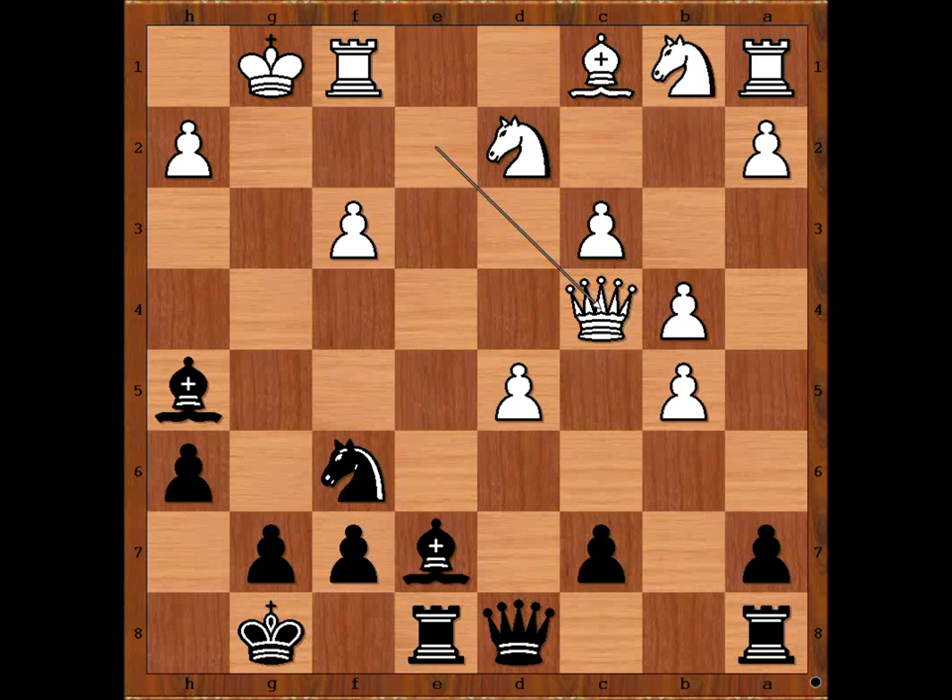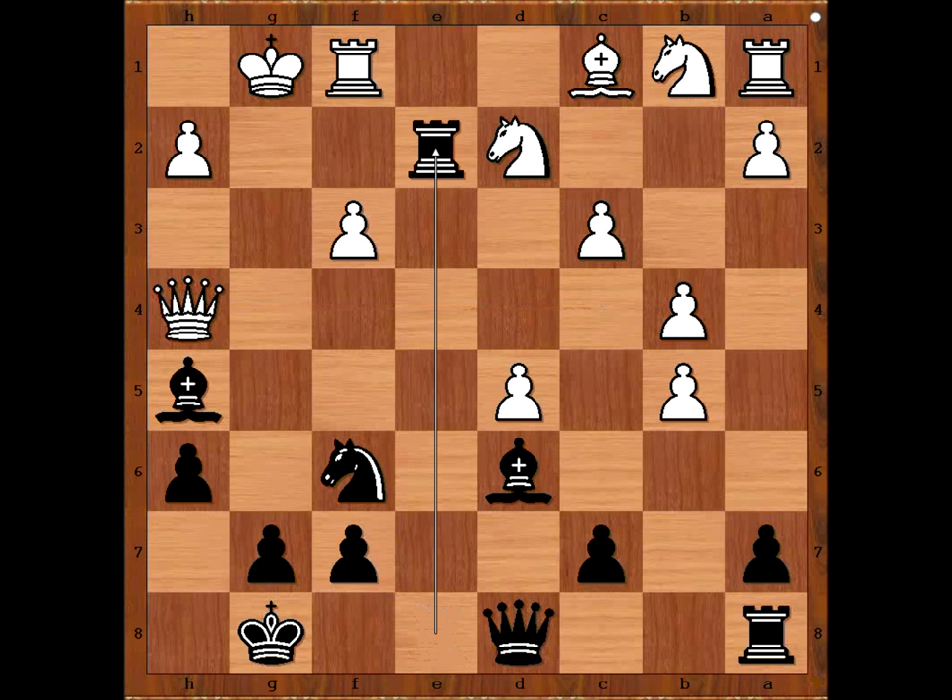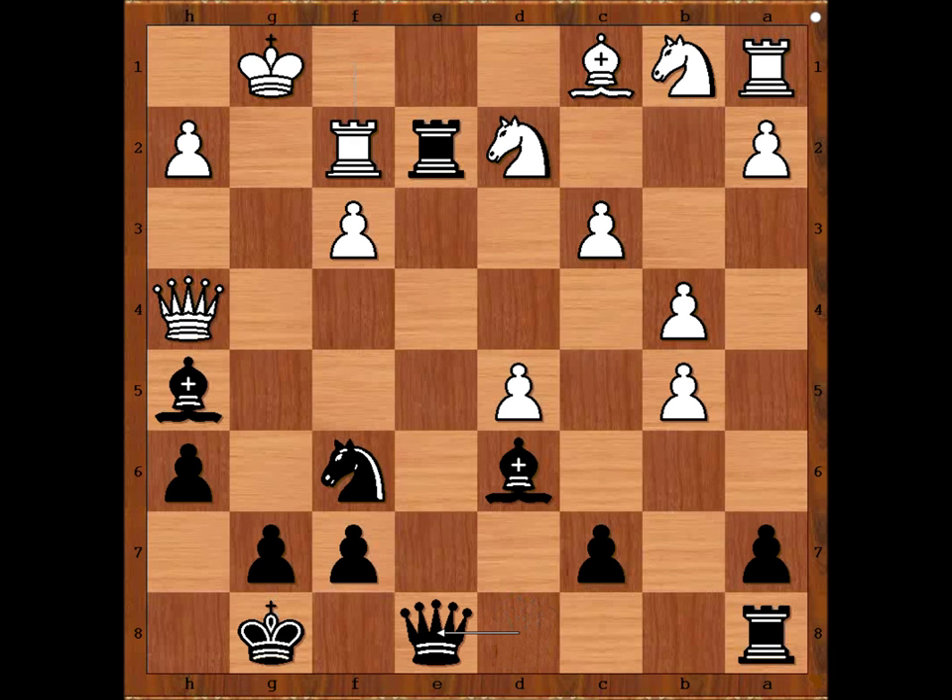Aligning the rook with the white queen. Queen to c4. Bishop to d6. The rook is now on the open file. Queen to h4. Rook to e2 — invasion on the second rank. Rook to f2. Queen to e8. Knight to e4, cutting the communication between the rook and the queen. In some lines threatening knight takes on f6, winning the bishop.